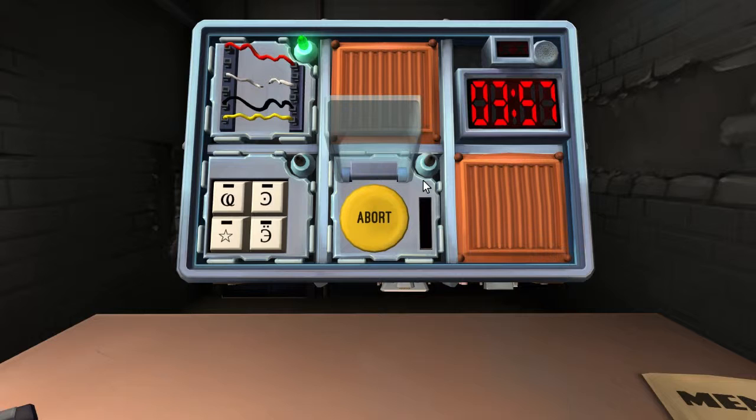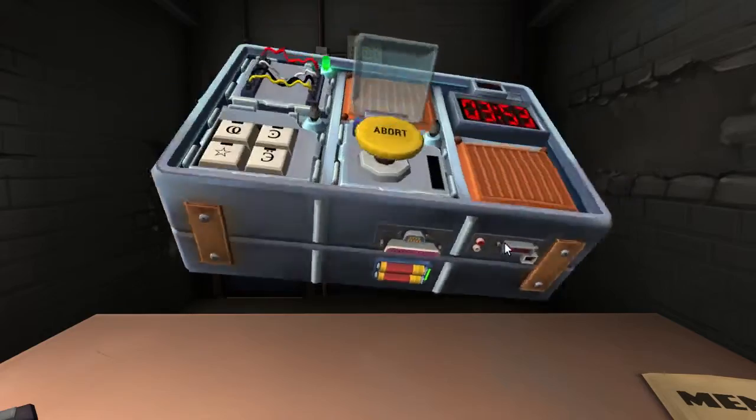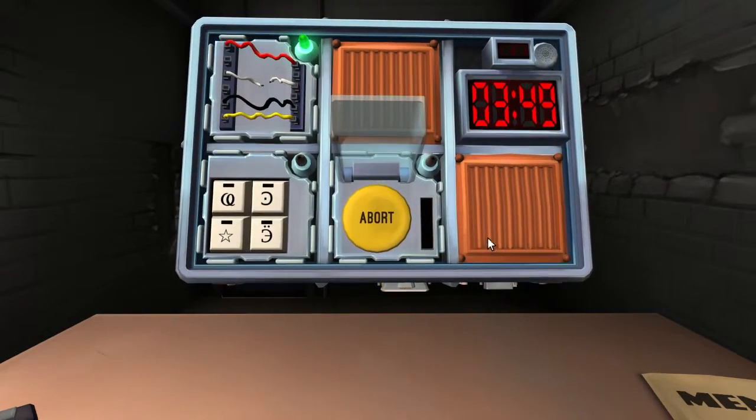How many batteries are on the bomb? Two. Hold down the button and don't let go. Now I'm holding it — there's a yellow light. For releasing a held button: yellow — release the countdown timer when it has a five in any position. All right, going for 25. We're good.